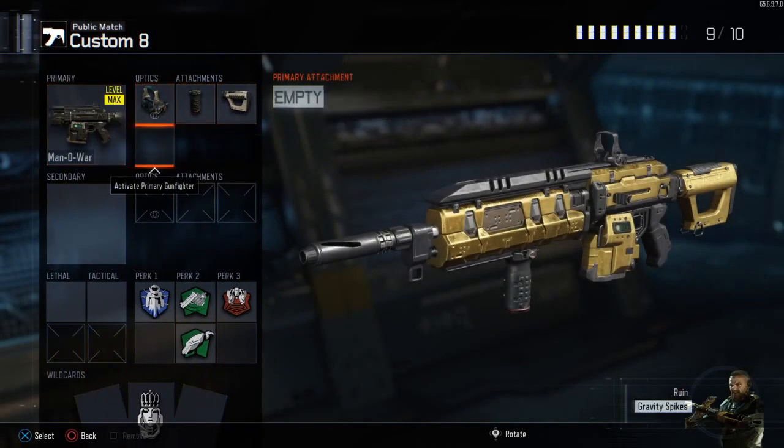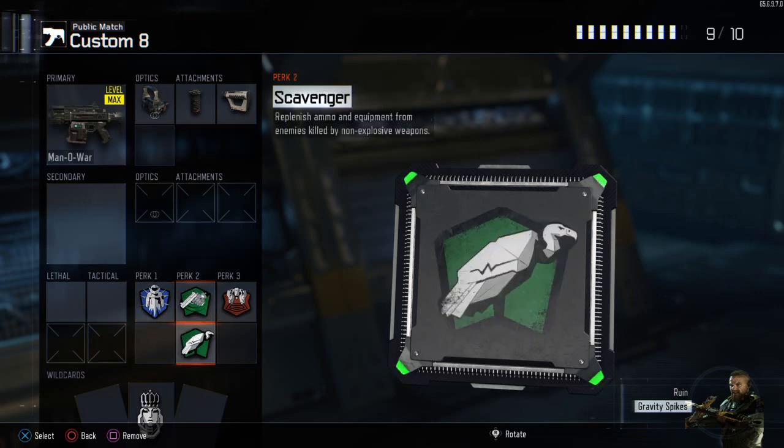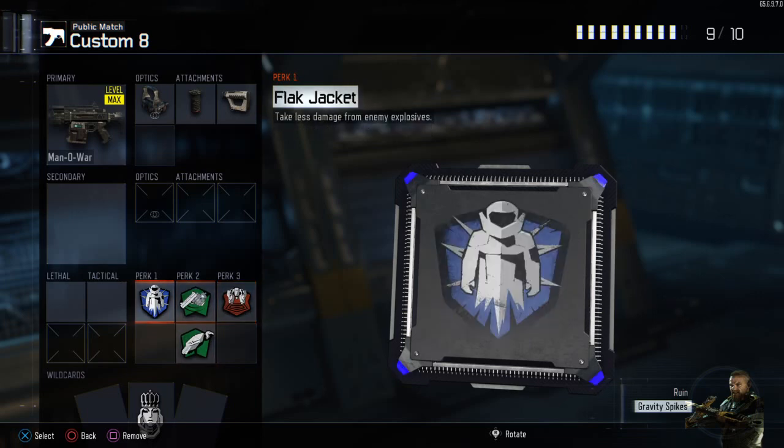Manowar with Reflex, Grip, Stock. Perk 1 Flak Jacket, Perk 2 Fast Hands Scavenger, Perk 3 Blast Suppressor.